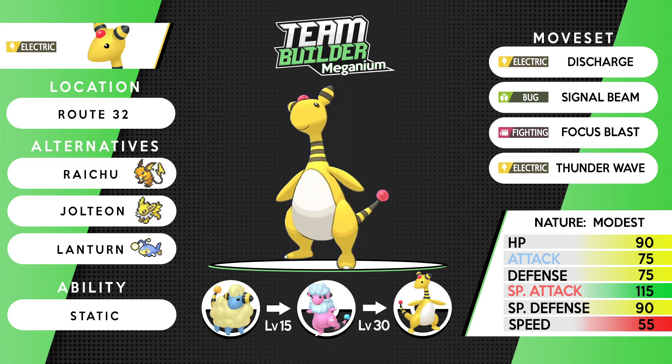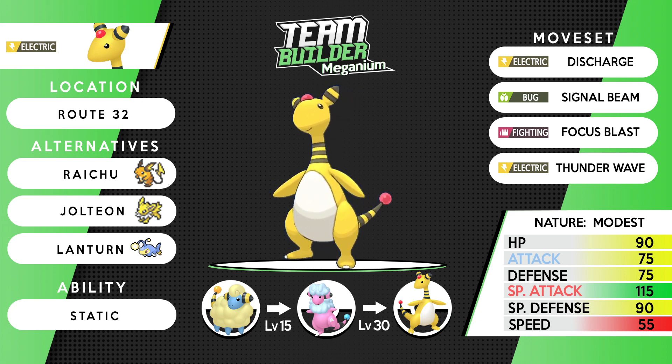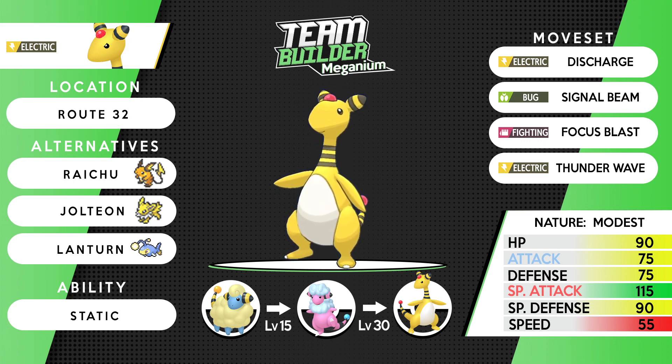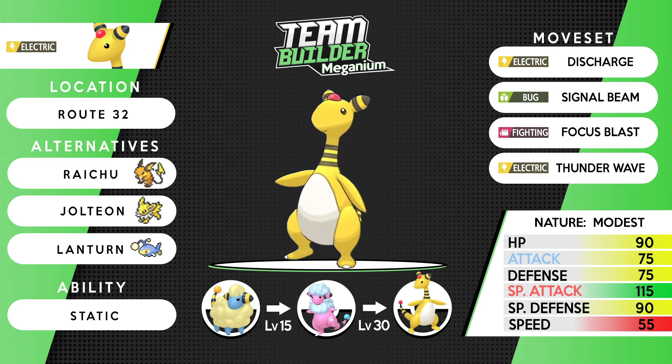If you wanted to run Timid just because things are going to get paralyzed from Static and you guarantee outspeed them, I can understand that. Ampharos has really good HP and special defense, so it can take neutral hits quite well. Signal Beam and Focus Blast give a nice bit of coverage. Our alternatives are Raichu, Jolteon, and Lanturn — three really solid options. Route 32 is the earliest you can get it. Water types are everywhere in Pokemon games, so having an electric type is always good. It's an absolute beast of a team member — it is Ampharos.